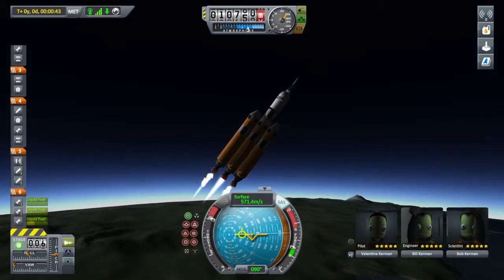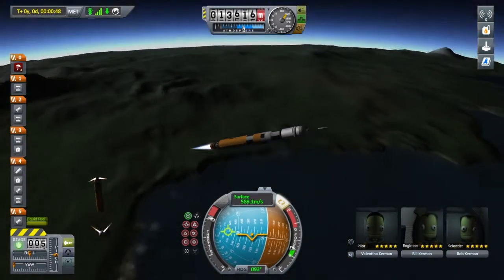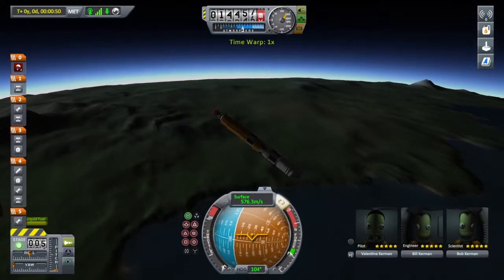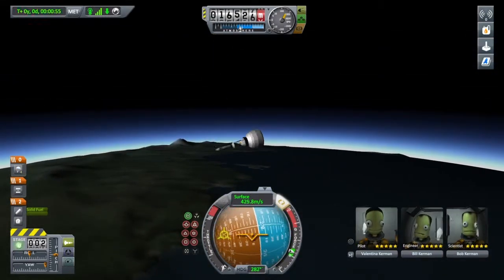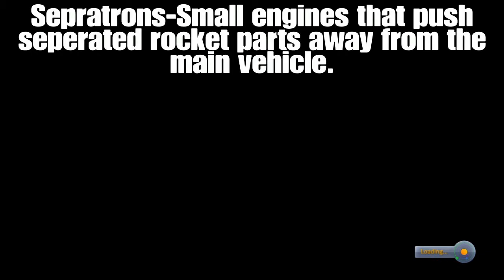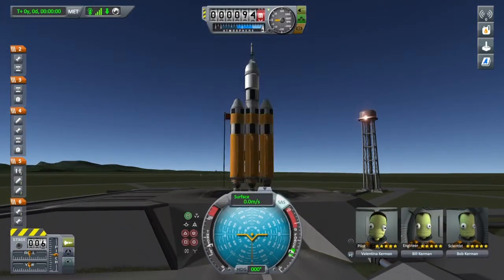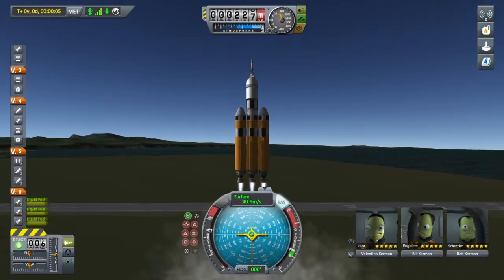That did not work as intended and we flipped. This is a good time to test our launch escape system — it slings us really far away. What I did is I put on two sets of separatrons: one was supposed to boost them away, and the other was supposed to boost them to the side to keep them further out of the way. But my design did not work — it boosted at a weird angle back towards us, which we don't want.